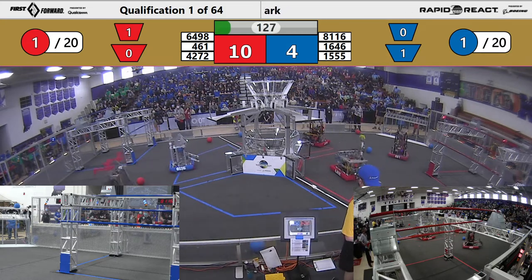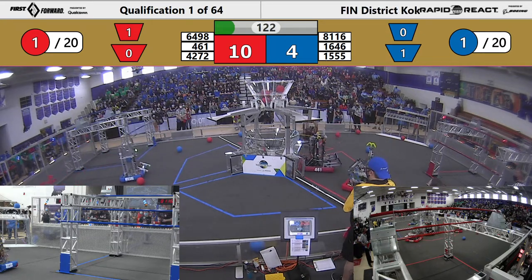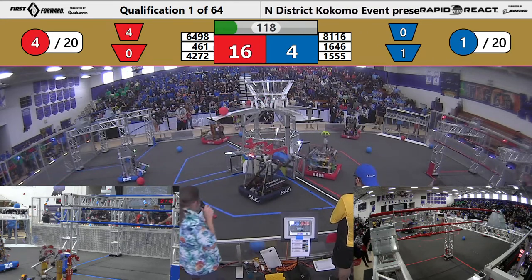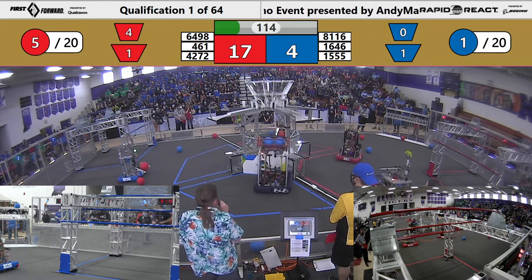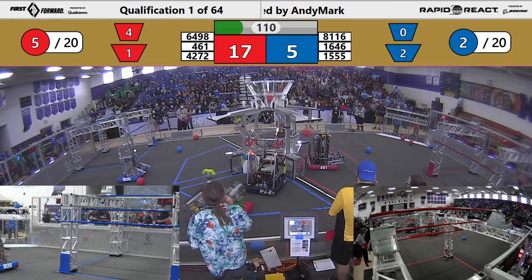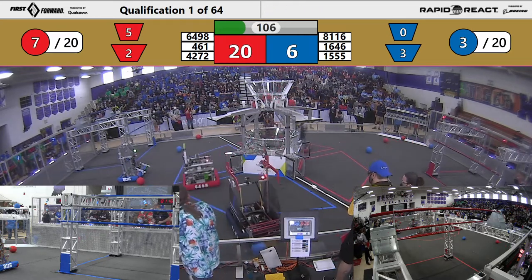Precision Guessworks picking up a cargo — they almost got two. West side, up and in! 64 and 98 putting it in the low. Here comes Precision — see if they get in low. Here comes 461, lining up — one in, and the other one bounces in the lower hub. Very well done!